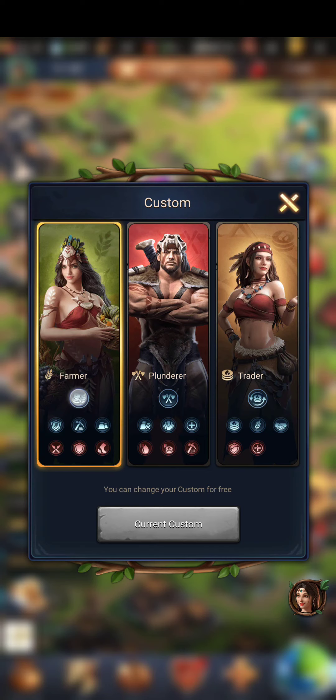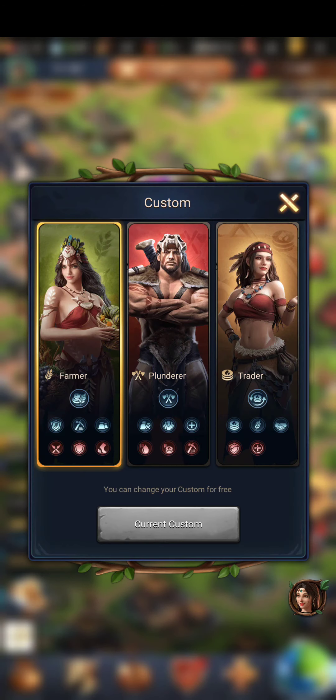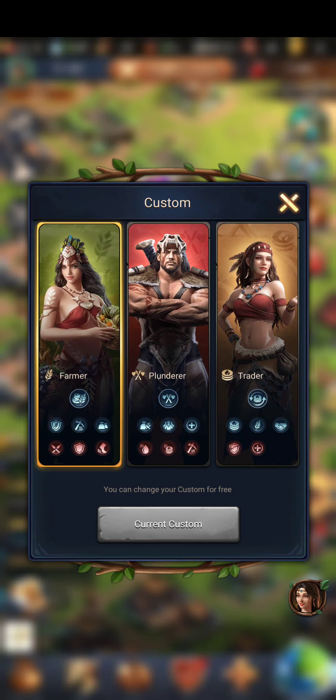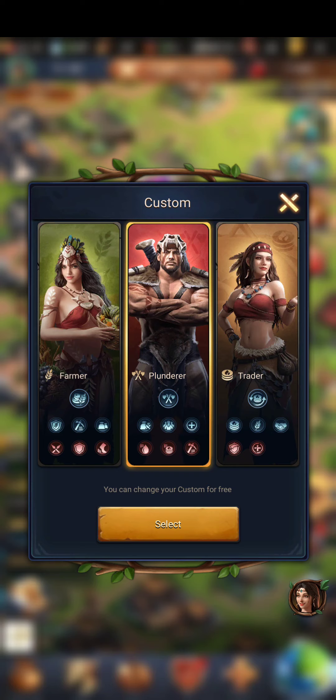If you click on each one of these icons it'll tell you what it can do. Not only do you have all these boosts like gathering speed and carry more, but you also have debuffs — like if I get attacked I already lose negative 30% here in defense as well, and march speed is reduced. Since we have a kill event coming the next day, I'm going to switch to Plunder.